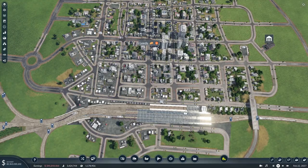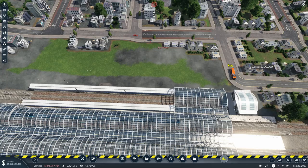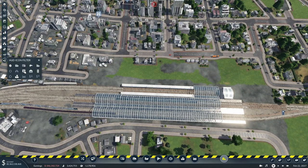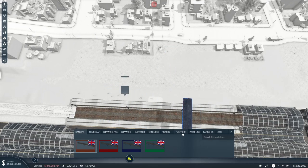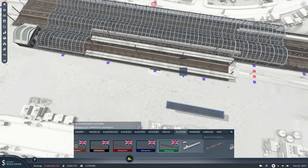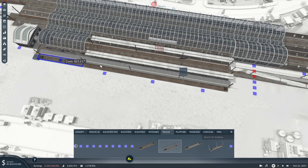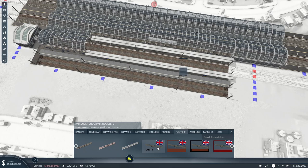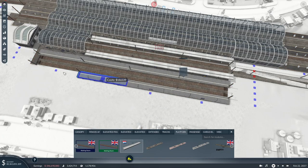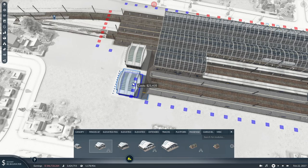First things first: we want to add a couple of bay platforms to Leeds. There are buses in the way already, so let's delete all of this. I've put the road back in. We're using the NL platforms, and I want to put another one down the middle for capacity. I think I'll add two, because it would look a little bit odd with just one. We'll put two on. They might all get used actually, because we do have quite a number of services turning round and going back at these bay platforms.